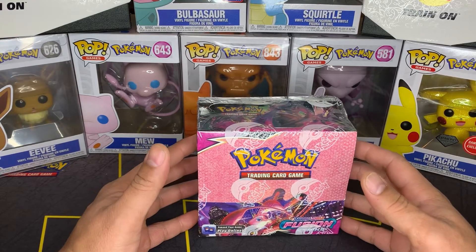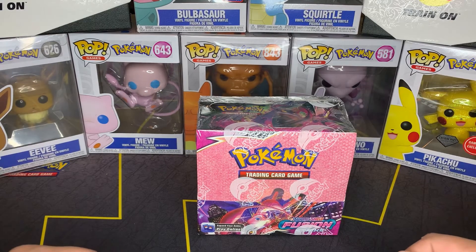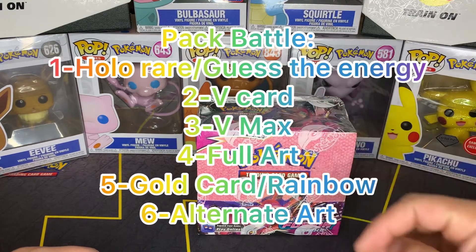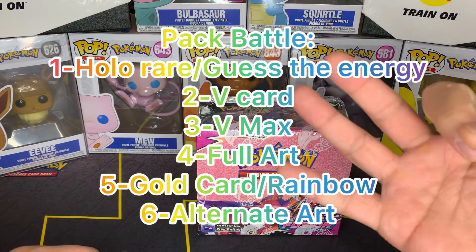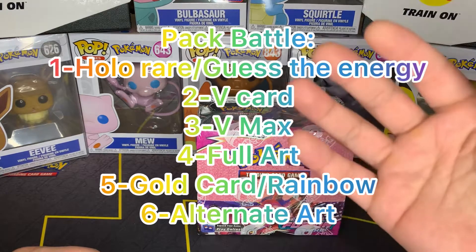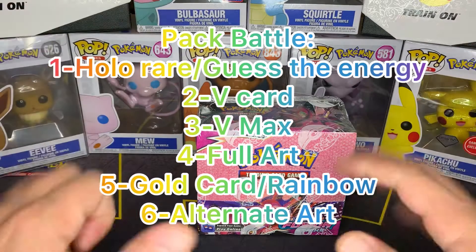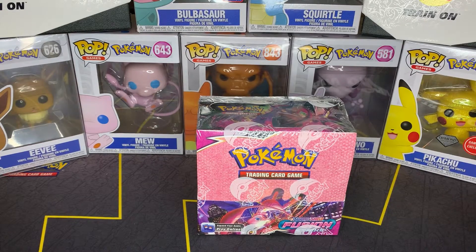We're gonna have more coming up. We're gonna be doing it pack-battle style, so we're giving one point for holo rares because we value holos on this channel, two points for ultra rares — you should be seeing this point system on screen right now — three points for V-Maxes, four points for full arts, five points for secret rare rainbows and golds, and the coveted alternate arts will be getting six total points. Each one of us gets 12 packs.